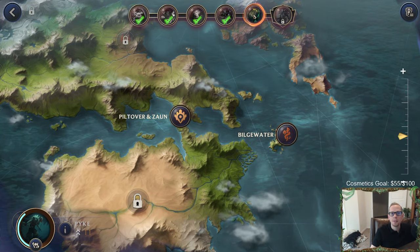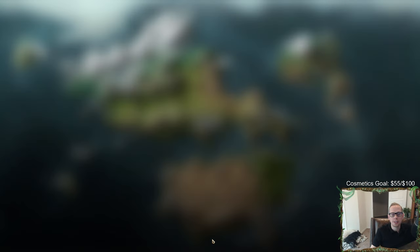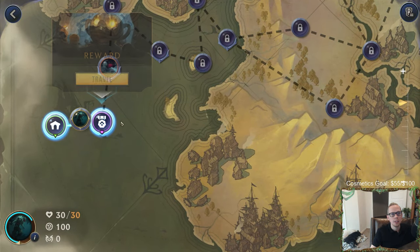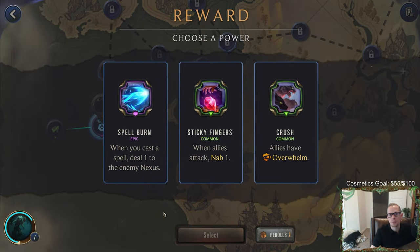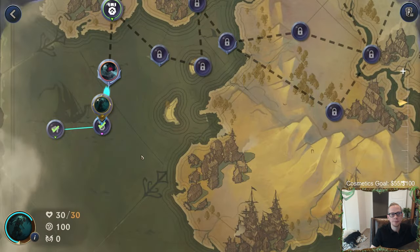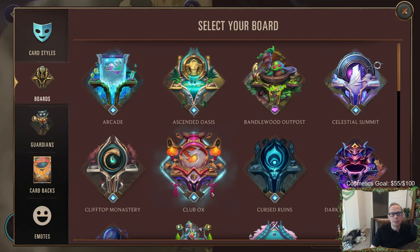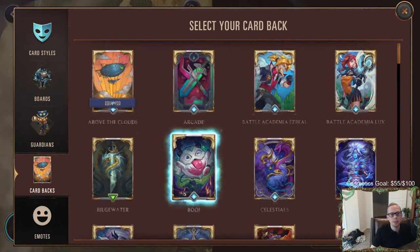Let's continue - Nautilus, you're going down. We're going face Nautilus, so the foe's units all have Tough. Let's see what our first power is going to be - all of our allies have Overwhelm, or when you cast a spell deal one damage. We don't need that. All of our allies having Overwhelm sounds pretty good, so we'll take that.